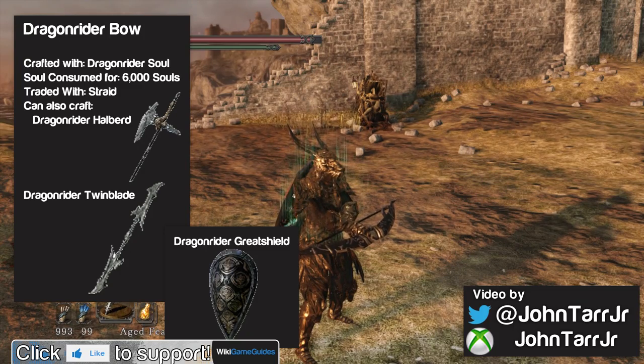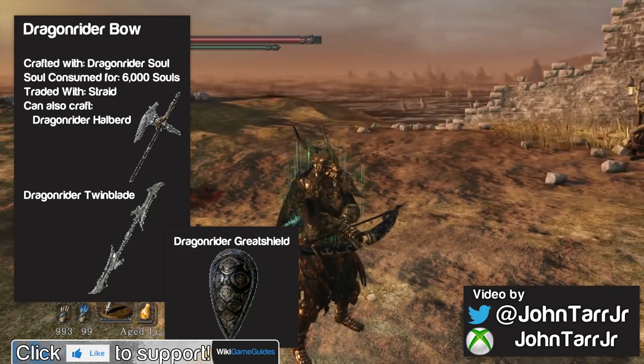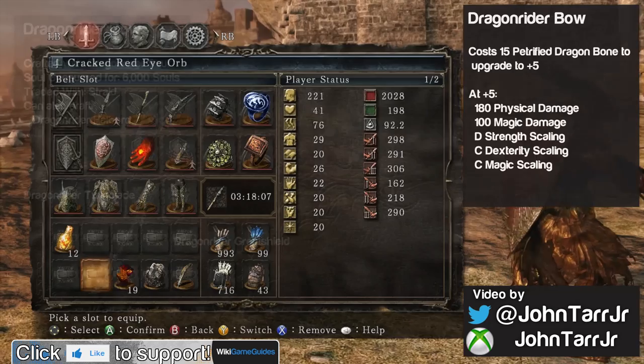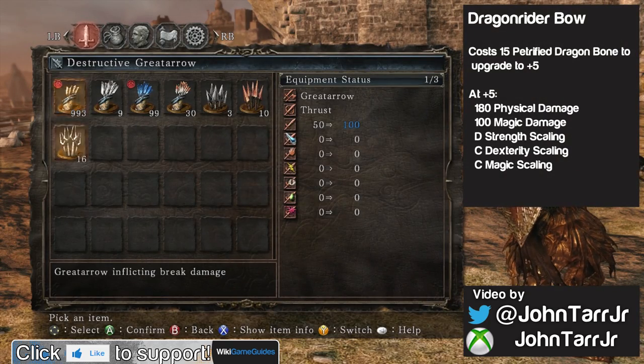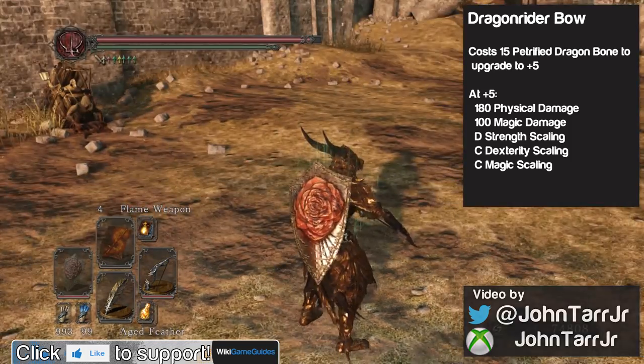Boss Weapon Showcase video for the Dragonrider Bow. This is one of the four weapons you can make with the Dragonrider's Soul. I guess you'd call it a light bow — it uses just normal arrows and does not use great arrows, so it's a relatively fast bow.